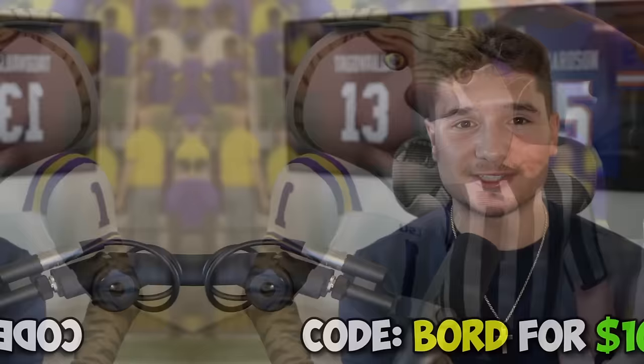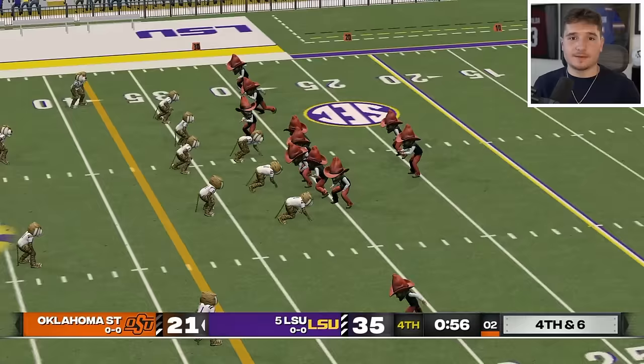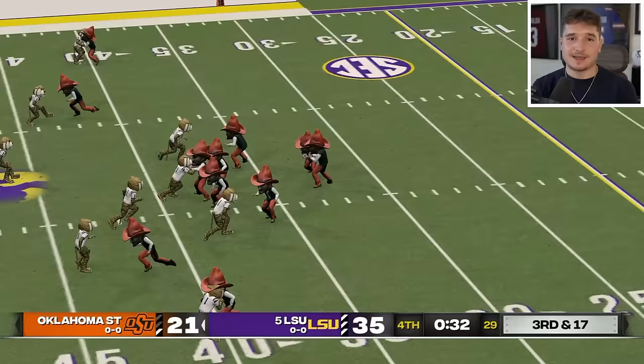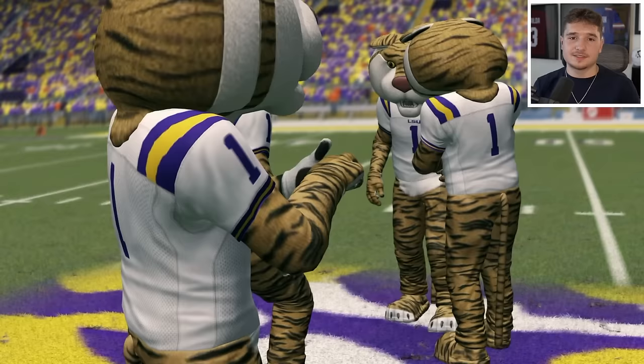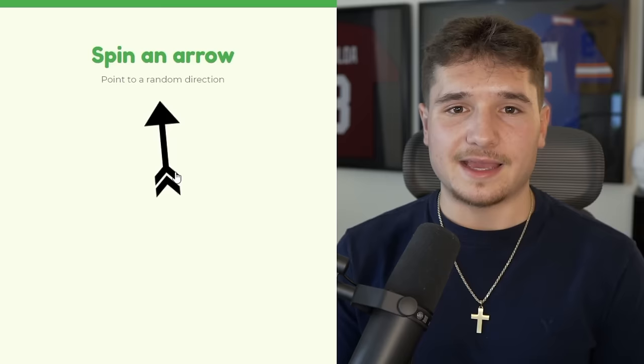Oklahoma State tried their best but couldn't keep up offensively with LSU. Eventually the Tigers score a touchdown, and Oklahoma State needs to get 14 points in less than a minute — that simply isn't going to happen. They can't recover the onside kick, so that seals it. There's now a wall of purple surrounding all of Texas, plus a good amount up north as well. With only 36 colleges remaining we are past the halfway mark — congratulations if your team is still in it.